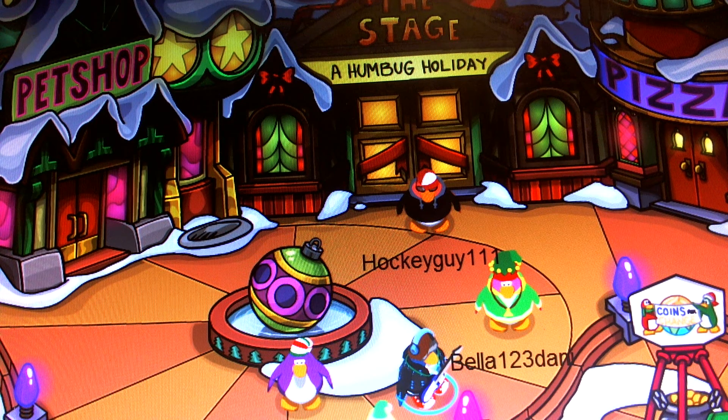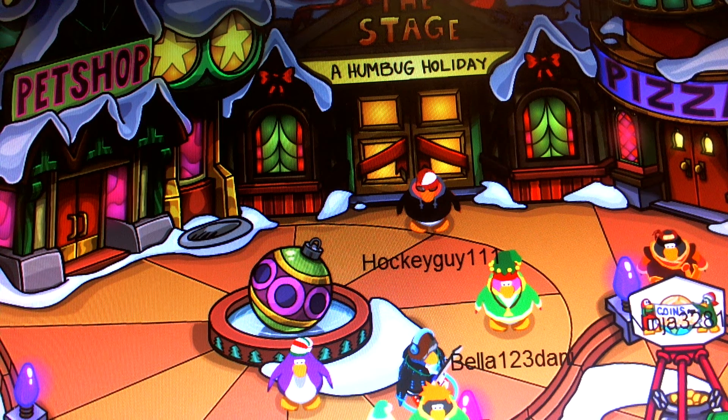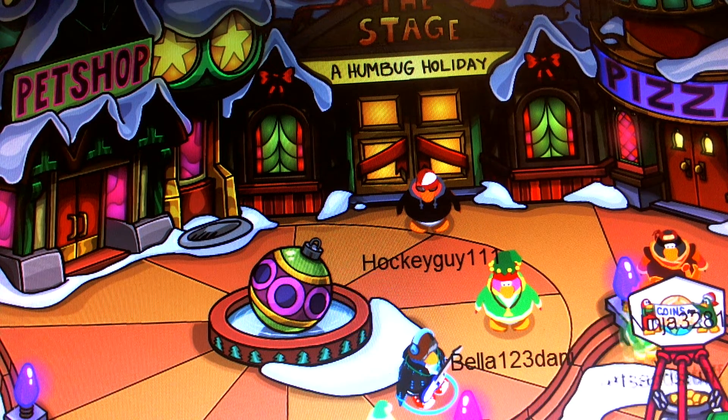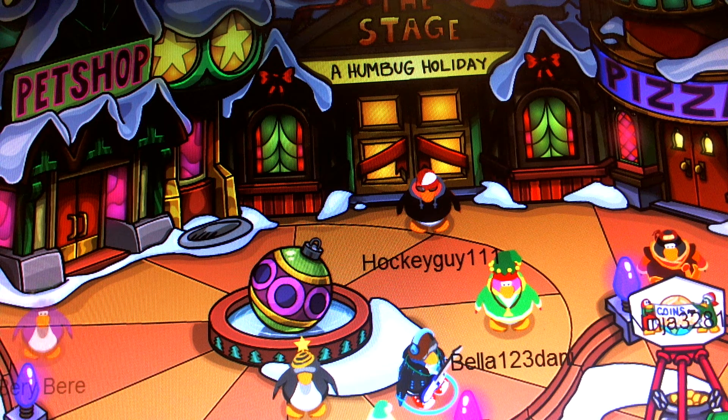Welcome to my tutorial on Club Penguin. Today I'm going to show you how to get Rockhopper's key and go into the hidden lake and the secret door. The key will lead you in there.